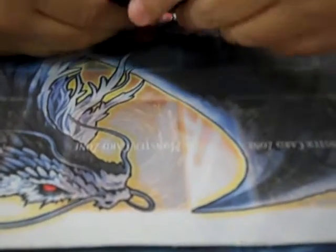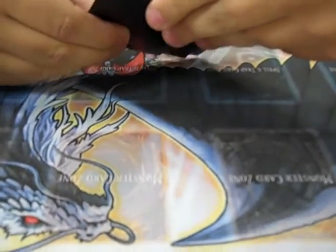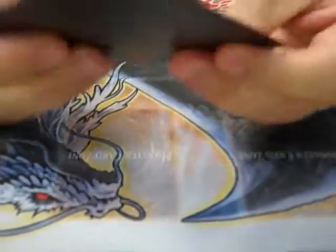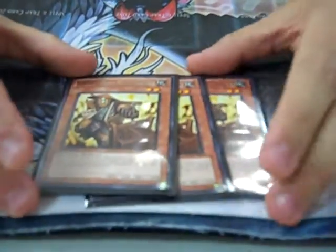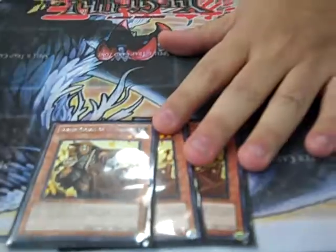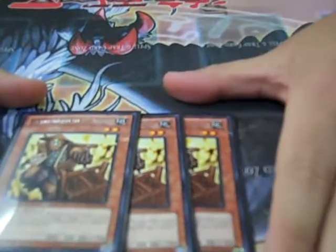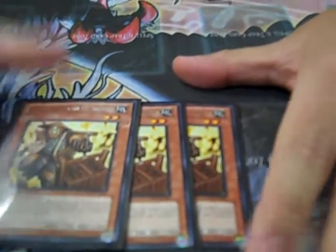He has to attack if able. They all have to attack if able, and they switch battle position to defense if they get attacked, so you never take damage from that. When this guy is normal summoned, you add a Karakuri card to your hand, so it combos off with the deck. You can get stuff like him, or Anatomy — Anatomy is great. Or Cash as well. He's level two and switches to defense when attacked. Him and him go into Naturia Beast.